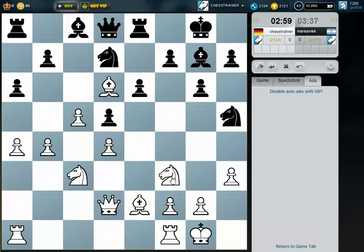What about playing knight e5 right away? He can take with the knight, but in the end he doesn't have a square for this knight. I like this very much. Then I could try to push for f4, gaining even more space. You can see he doesn't have much room to maneuver, and my pawns are here on the fourth rank.